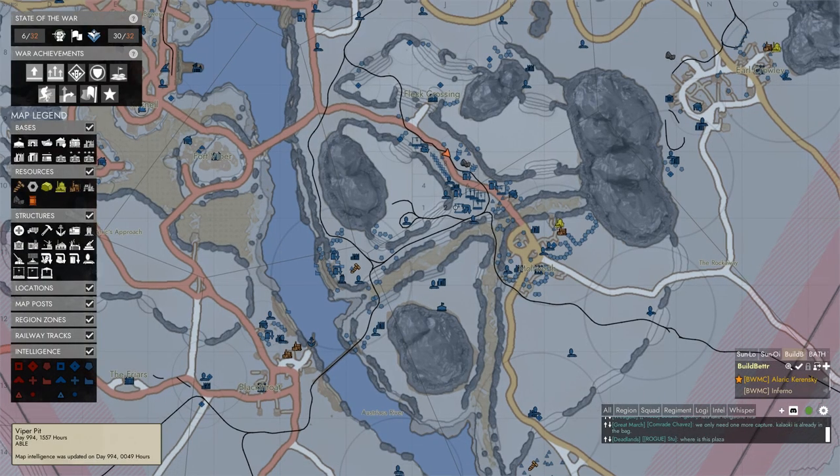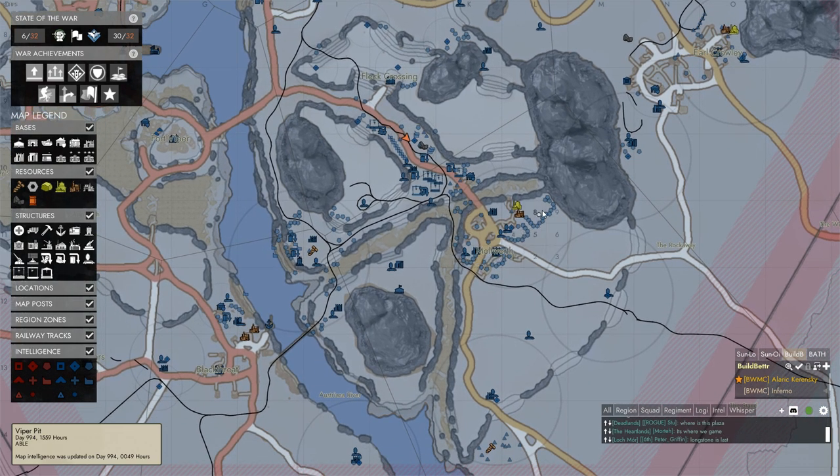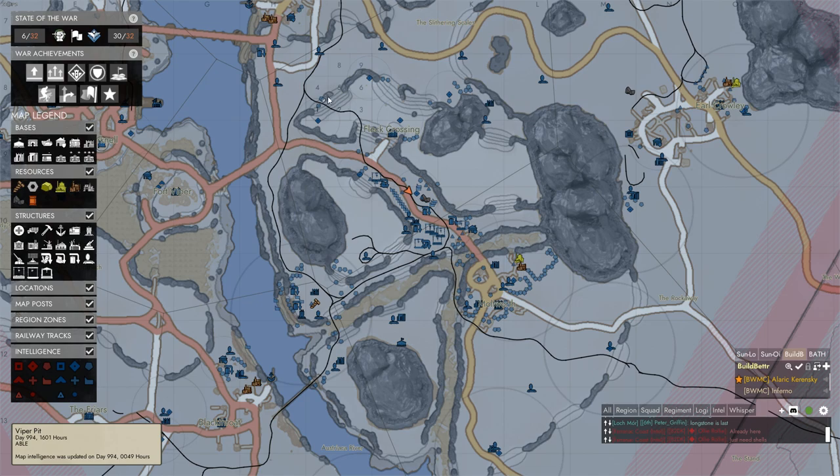Defenses were kind of a problem around here — this whole area is a pain to defend. You can see some of the Moltworth defenses. We have defensive lines here and here, and some defenses up here. A Static built walls over here as well.